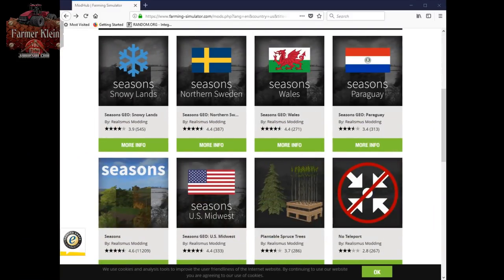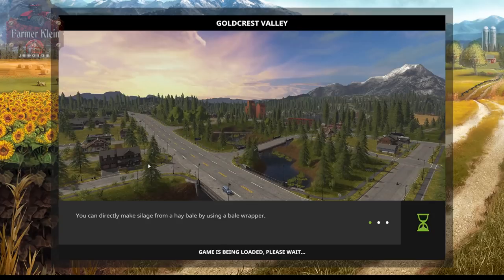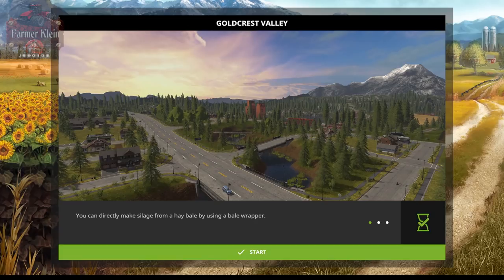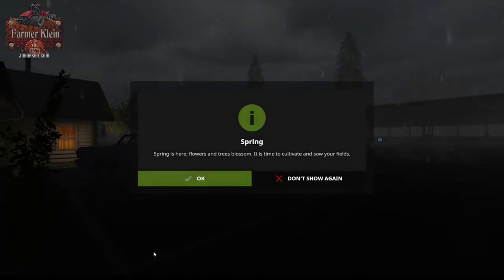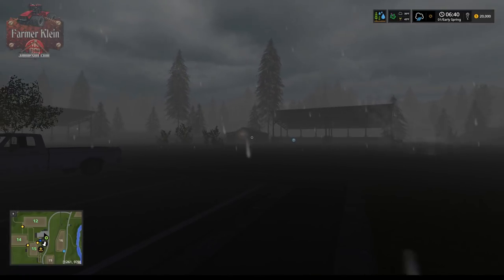The fifth and final Geo we're going to cover is the U.S. Midwest Geo, based around the Midwest — I believe Michigan or Minnesota. The description reads: do you want to experience farming in the productive soils of the U.S., known as the Corn Belt? Enjoy the weather and growth of one of the most intensely farmed regions in the world. It is dark but not as dark as some earlier Geos, and definitely not full daylight like Paraguay. It started raining. We have an air temp of 39 degrees and a ground temp of 45 degrees.